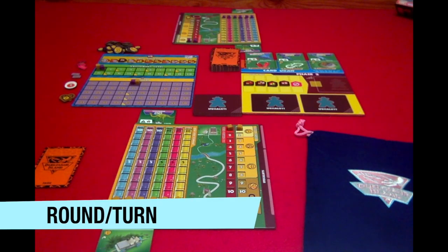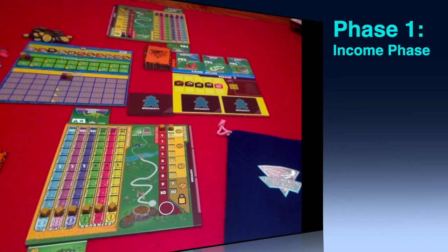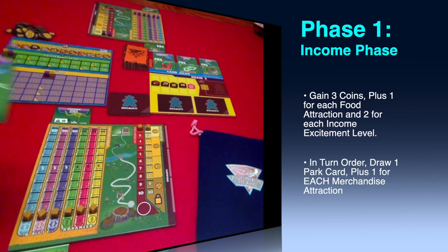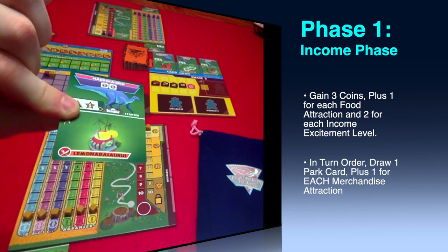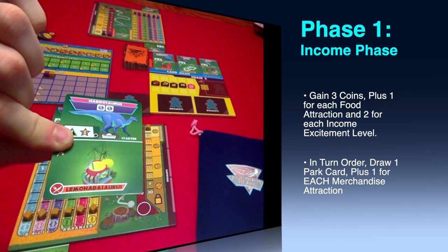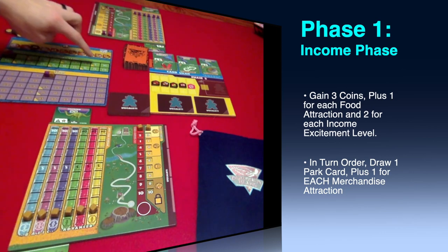Now let's take a look at how a round and turn work in Dulasaur Island. Each round consists of four phases: income, draft, build, and visitors. Phase one is the income phase where you gain coins and park cards. Each player gains three coins plus one for each food attraction built in your park — these are the red symbols in the bottom left corner of the attraction card. You also gain two coins for each of the yellow excitement levels that you have passed.